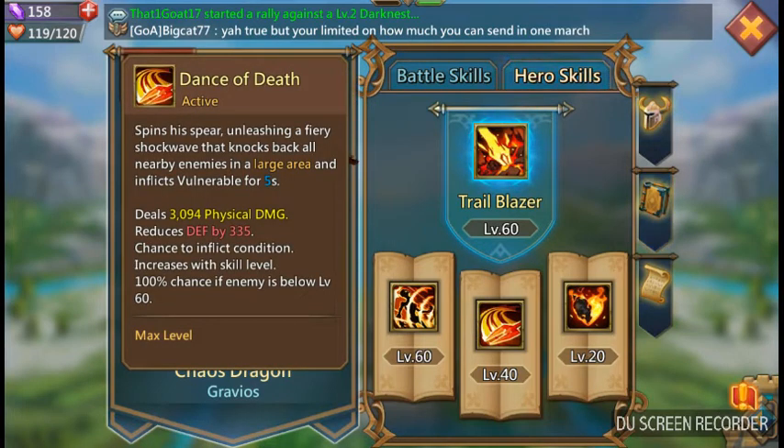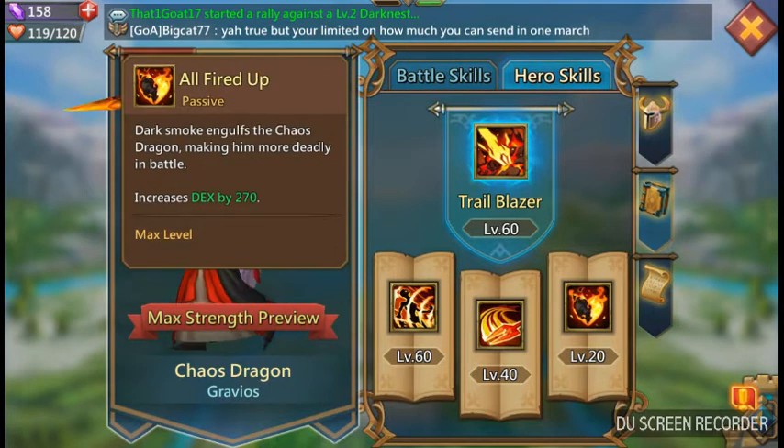He spins his spear, unleashing a fiery shockwave that knocks back all nearby enemies, plus gives vulnerable for five seconds. That's OP right there. Pretty much it has Centaur's knockback ability — that's a huge ability. It gives a good head start, plus it reduces defense and makes him vulnerable, so you're going to do way more damage. You combine that with that crit? Shit's going to go rough.